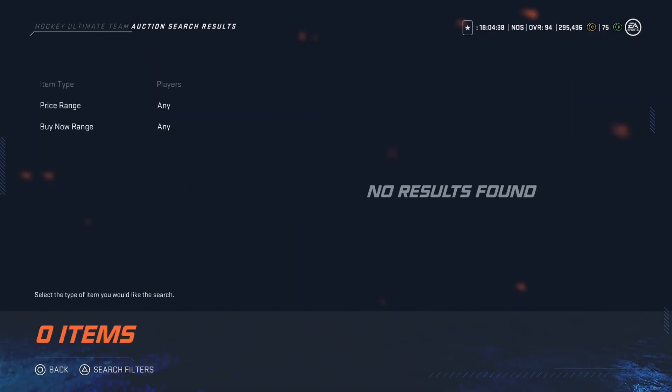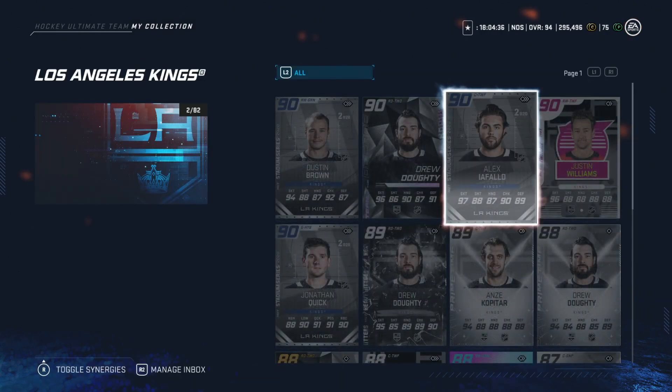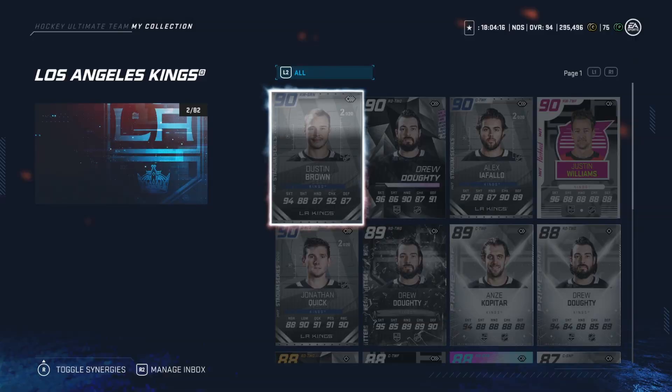There are none on the market right now, but if he's going to be pretty cheap, this might not be a bad card — because even if the Kings lose, you're still getting a face-off center at 92, which isn't a bad buy. If he does get the plus-three, his skating is all 99, his shot is above 90, hand stats all above 90 as well, and face-offs would be 95. That would be a really good card.